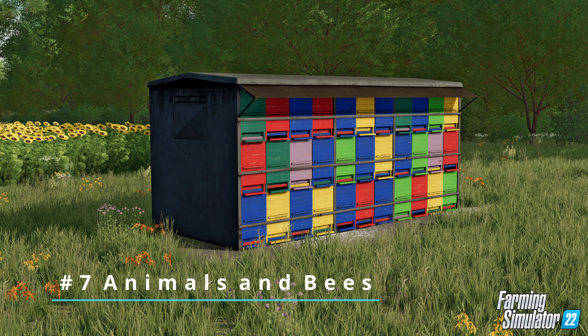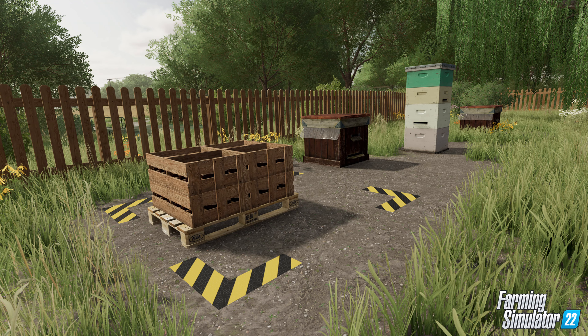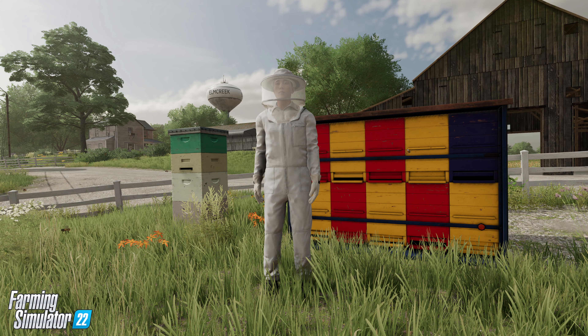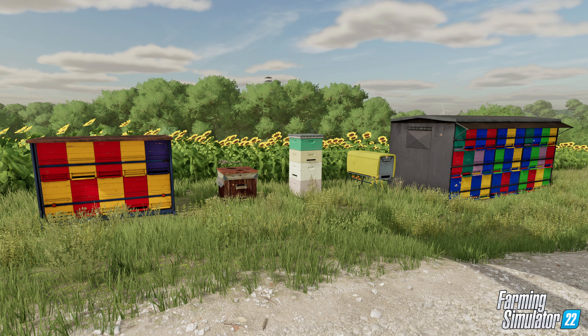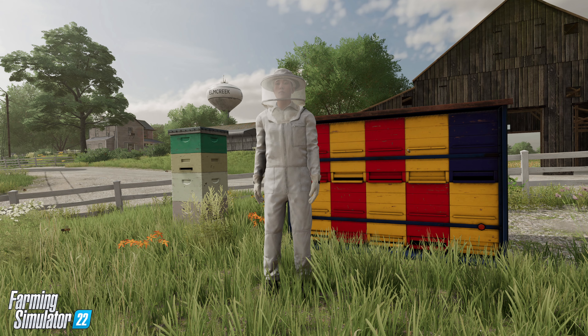Number 7: Animals and Bees. Farming Simulator 22 introduces many animals, but first let's take a look at the bees. There are numerous beehives to choose from — small, medium, and large — allowing you to provide your farm with an individual flair. The money they generate, you can either sell directly or process the honey together with grains and raisins at the cereal factory. Also, if you place hives close to canola, potatoes, and sunflowers, the yield of your crops will rise thanks to pollinating.